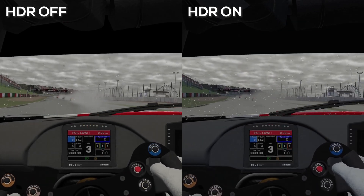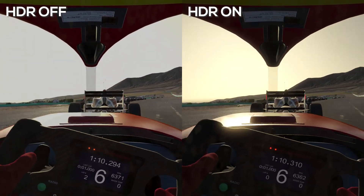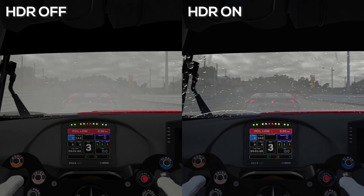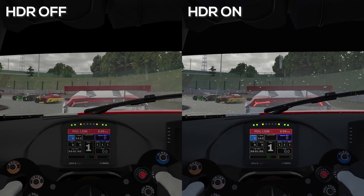So with HDR on, it's a little bit cooler and there's a tiny bit more depth to the image. One of the main things that everyone's going to notice is the glare and that bright bloom from the sun. But I think the most important thing — and the reason that I would probably turn this on — is because it makes lights brighter, as in brake lights and rain lights.